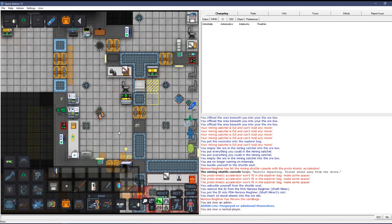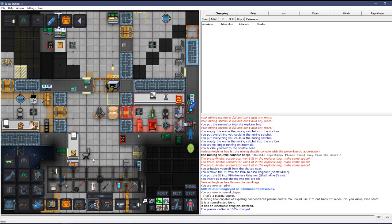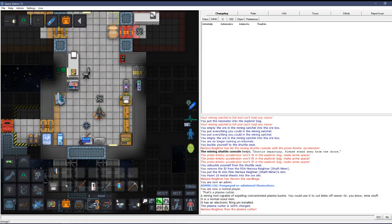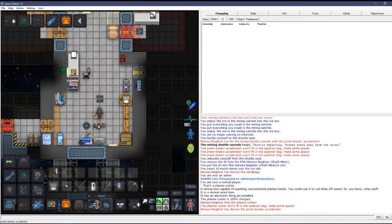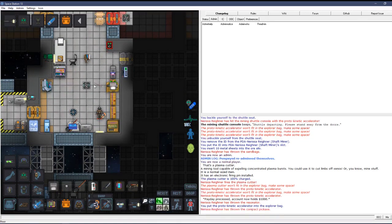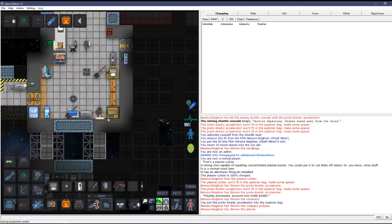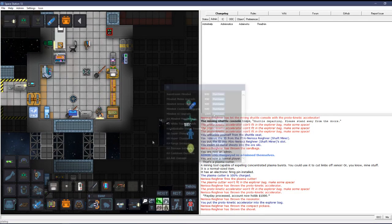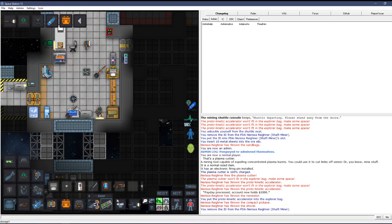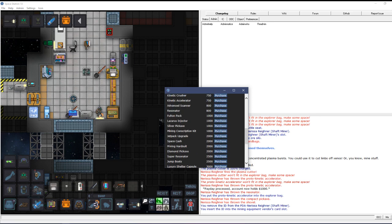You have to charge the plasma cutter — it's 100% charged and you just saw it fire. I need to make some space, so I'll get rid of the resonator for now and the pickaxe. If you use the shovel on the ground in lava land it makes sand which can be used to make glass. At the vending machine, eject your ID, put it in, and you can browse everything you can purchase. The super resonator is the upgraded resonator I mentioned — it's quite good. The mining hard suit is something you probably want to get as soon as possible.